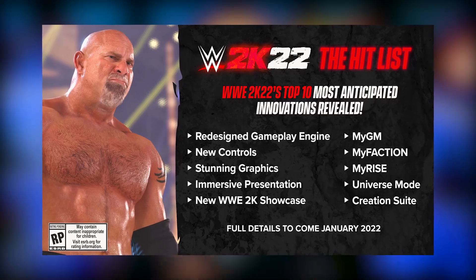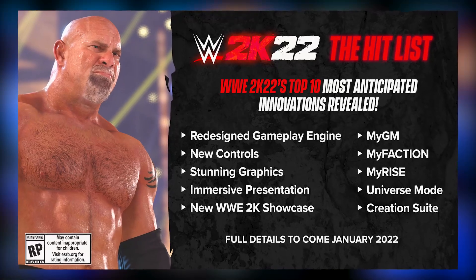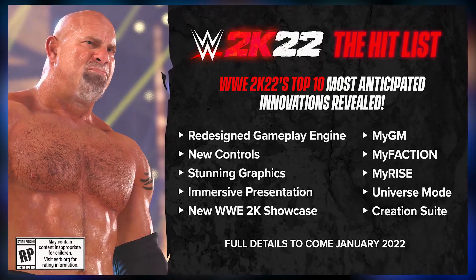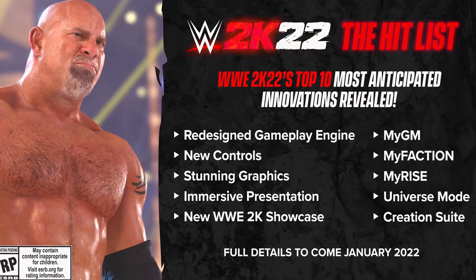2K gave us the full bullet point hit list, and we have more details coming in January. The hit list covers: redesigned gameplay engine, new controls, stunning graphics, immersive presentation, new WWE 2K Showcase, My GM, My Faction, My Rise, Universe Mode, and Creation Suite. They're packing in a lot into this game — that's very exciting.